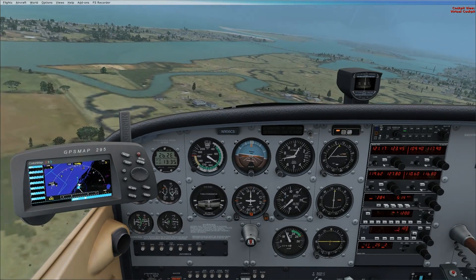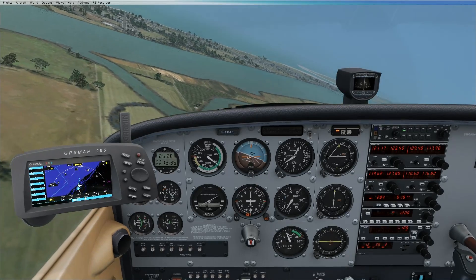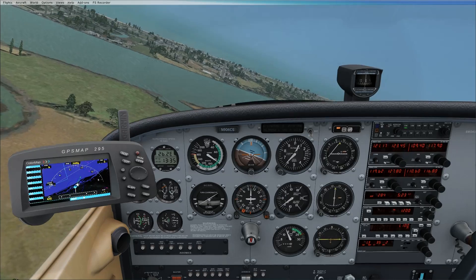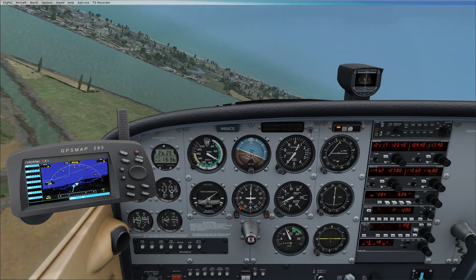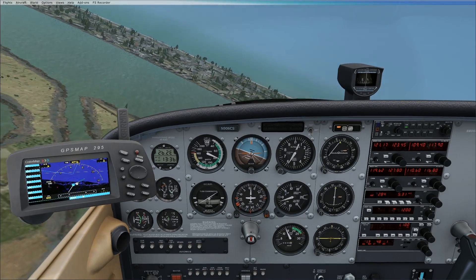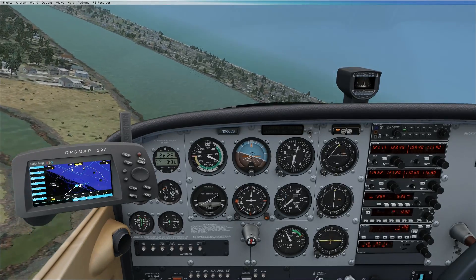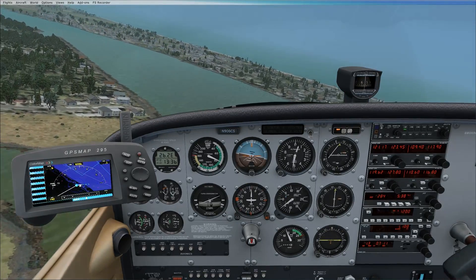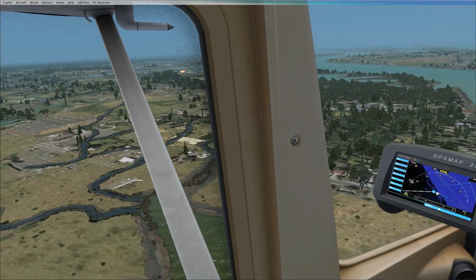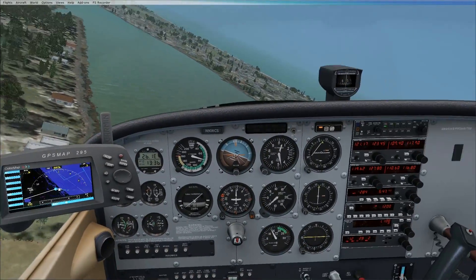At 700 feet is a good altitude. You want to use no more than 30 degrees of bank in the pattern — you can do more than standard rate if you want, but 30 degrees bank maximum. Keep descending as you go. Ideally you won't touch your power; use pitch to maintain your airspeed. On base leg you're not there very long — I'm going to set flaps to 20.